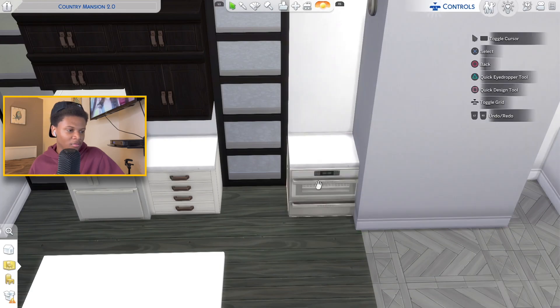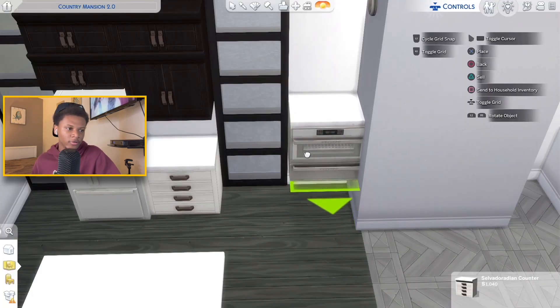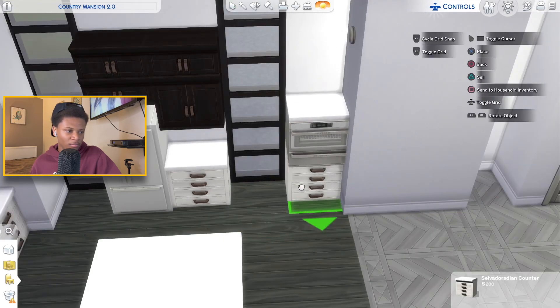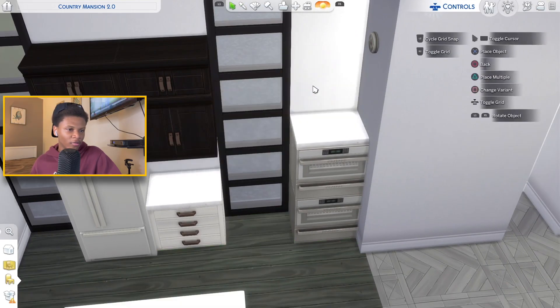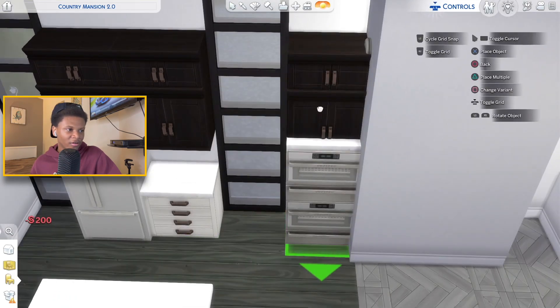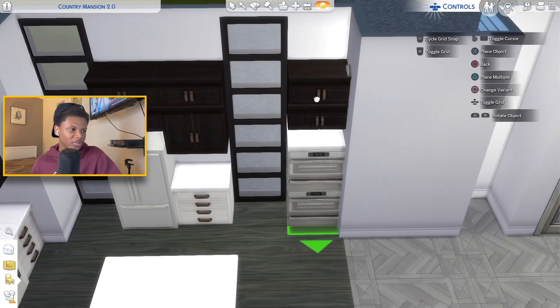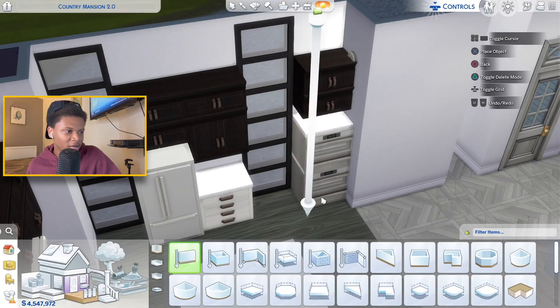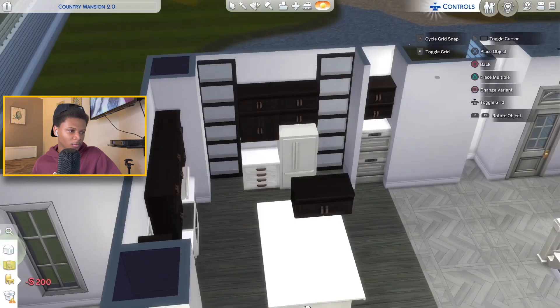If the oven disappears in your game, all you gotta do is move the cabinet out — the oven will return — then slide the cabinet back in and move it over one more time and the oven should jump right back. Select the cabinet, press all four back buttons, press circle twice, and go up on the D-pad a few times to raise it. Copy the cabinet and place it under it to get your double-stack oven. I'm thinking we also move the refrigerator to the other side.